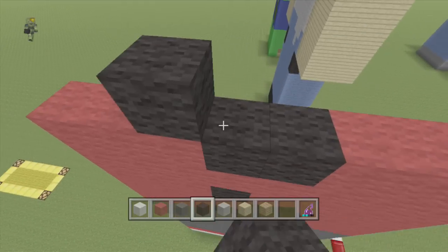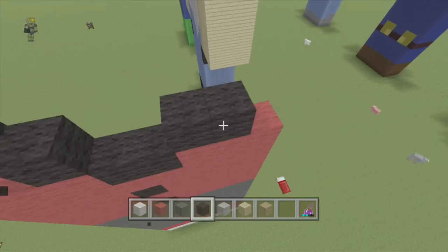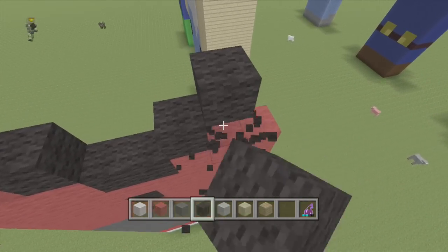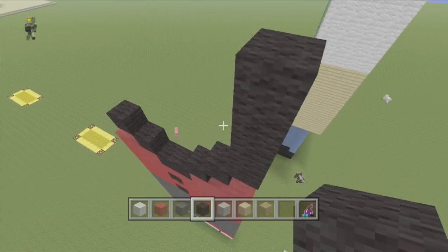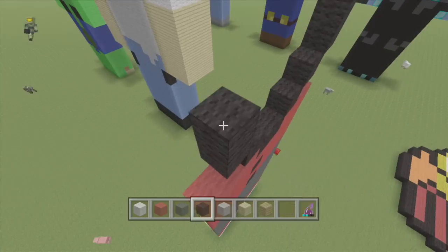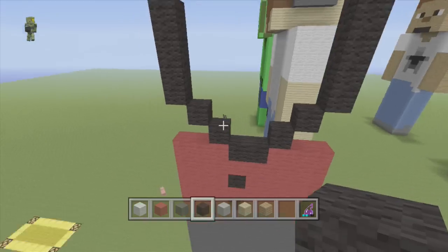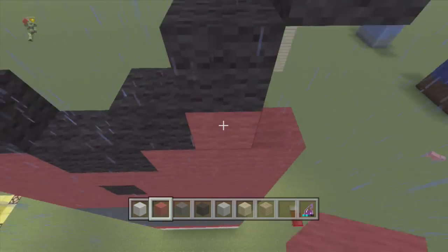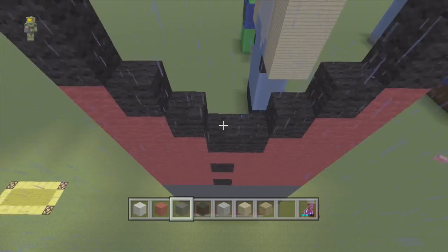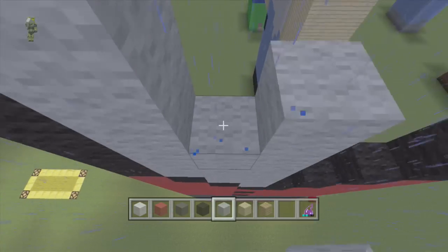Now what we are going to do is go up diagonal on each side and then do the same again. Then I am going to go up diagonal once more and bring it up three on each side. So this final line should be four long. Then these gaps at the side we are going to use red wool. And for this section here we are going to use light grey.